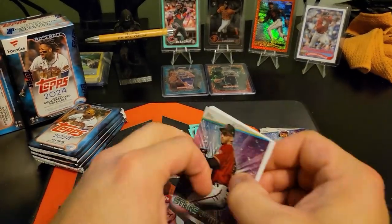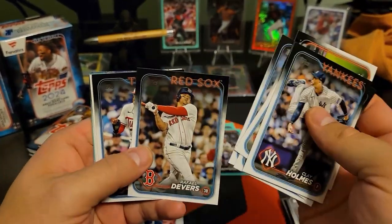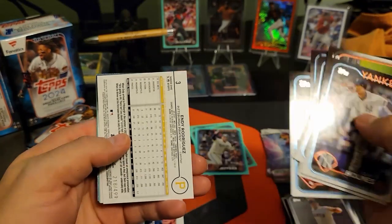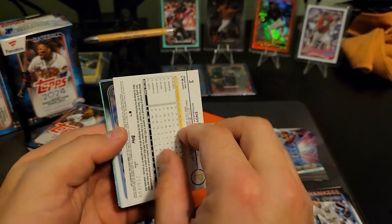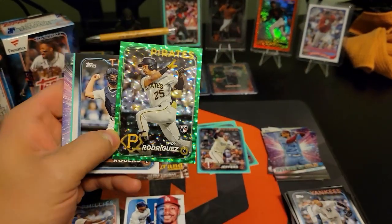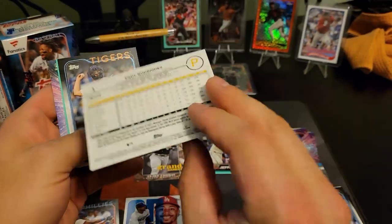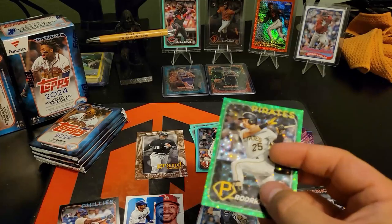I think these blasters are better than the hangers, because as you saw we got just destroyed on those hangers, and at least I know there's going to be a memorabilia card in here. We got a turned-around numbered card - numbered to 499, I think that's blue green. ND rookie to 499 - we will take that for sure.